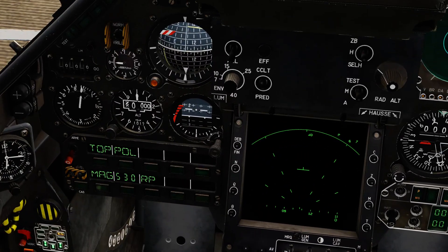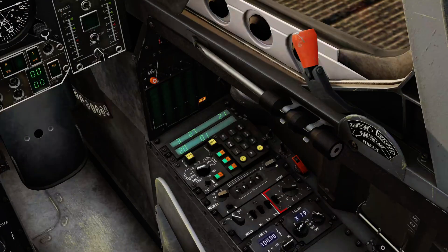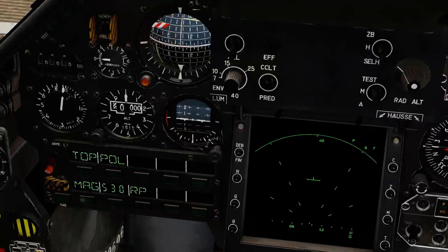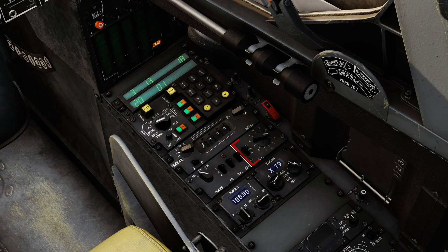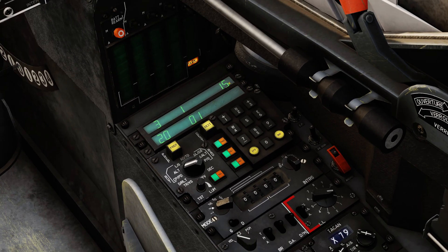Pitot heat is now on and that switch is covered. We're now going to uncage the standby ADI by pushing in this switch and rotating it down. We still have a flag because the gyros for the standby are not on, so we move down to this switch and put it into the middle position — that will spin the gyros and the warning flag now disappears. Next we can power up the IFF system. This is the IFF control panel — right click to put it into sector mode and that's it powered. We would then have the option of entering the IFF code for today. The INS is proceeding with its alignment; it's now into stage two, so it'll be finished in the next one or two minutes.